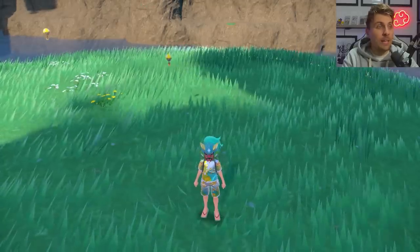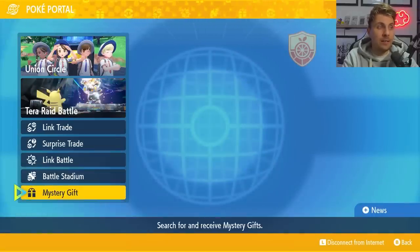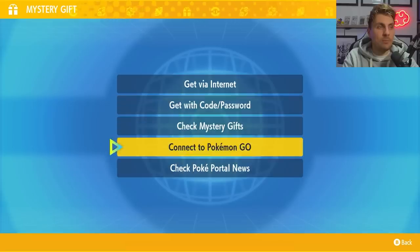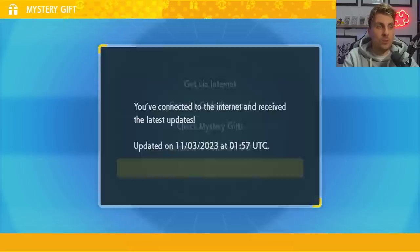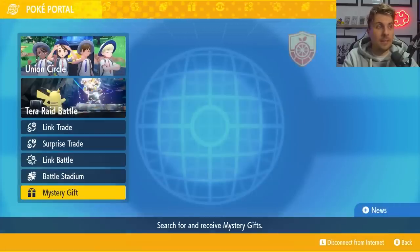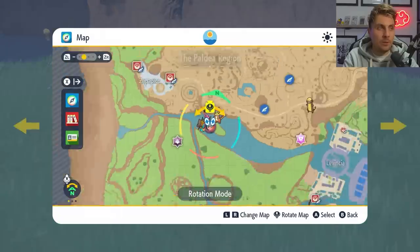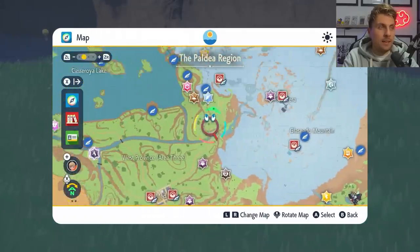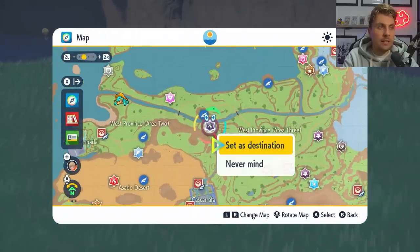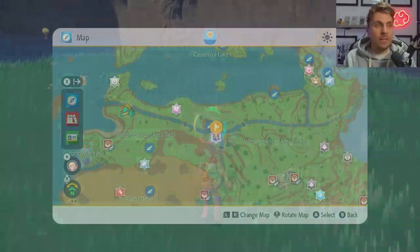To access this event in your game, come down to your Poke Portal. Make sure you are connected to the internet, then come down to Mystery Gifts and check Poke Portal News. It will connect to the internet and update all of the Terror Raid dens on your map. Once you've done that, come to your map and you'll be able to locate the Terror Raid den. It will look like a Terror Fire symbol, appearing like a 6-star Terror Raid, but it will indeed be a 7-star Terror Raid.